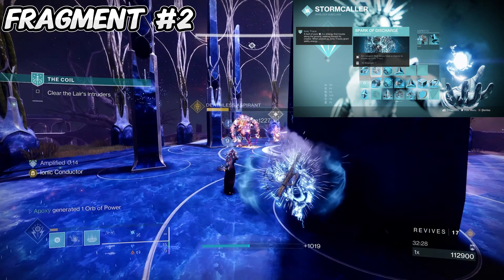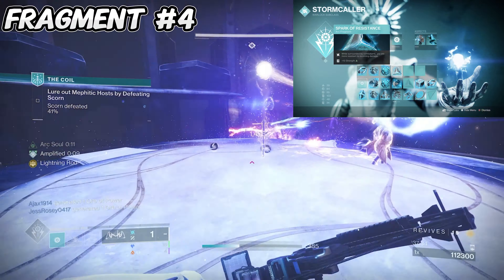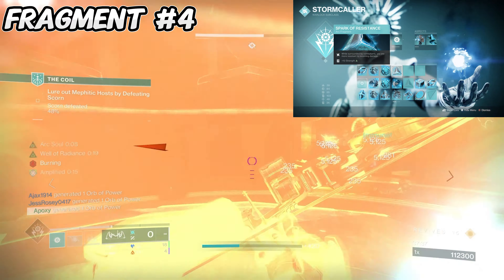Spark of Instinct has a 15-second cooldown, so it'll proc really often, especially while you're waiting for your grenade and melee to recharge — it gives you a way to jolt targets while you wait. For our last fragment we have Spark of Resistance — while surrounded by combatants you are more resistant to incoming damage, specifically 25% damage resistance while within 15 meters of three or more enemies. This is pretty much always active, and once you're out of range it remains active for only two more seconds before going away.